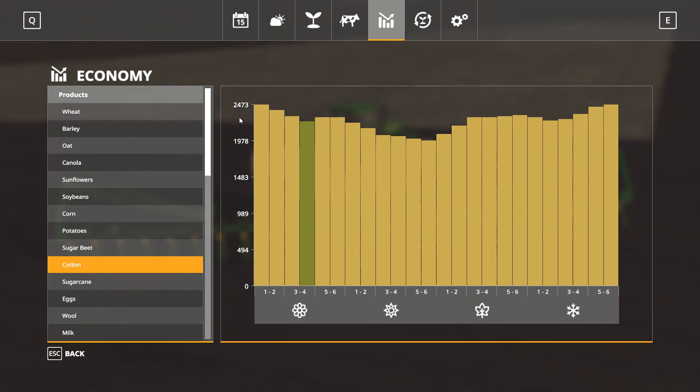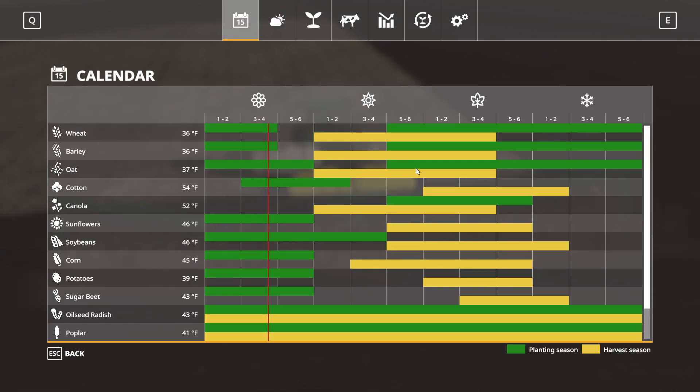The fall shows prices running about the same as spring, or the winter excuse me. Then you can see prices drop off in between, which is probably when we'll end up harvesting. We can usually harvest cotton anywhere from the beginning of fall to the second week of winter, so we'll want to keep an eye on that.